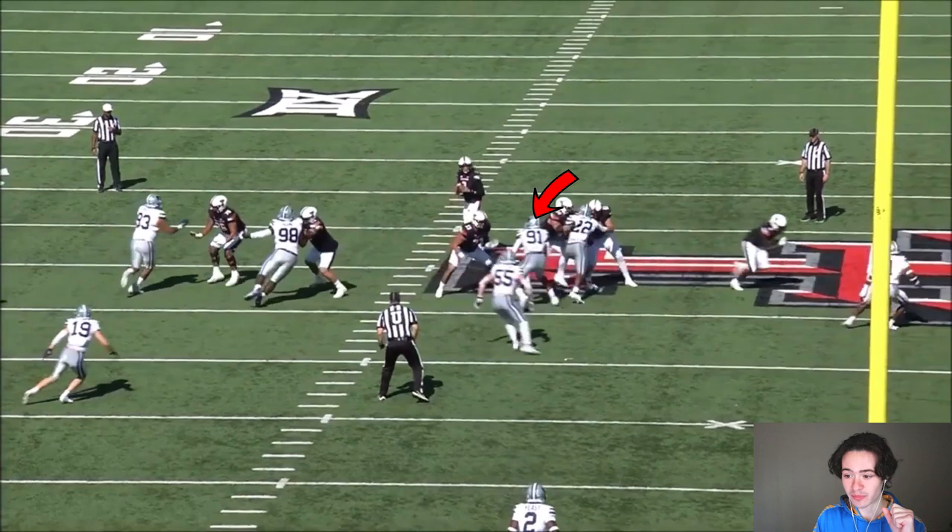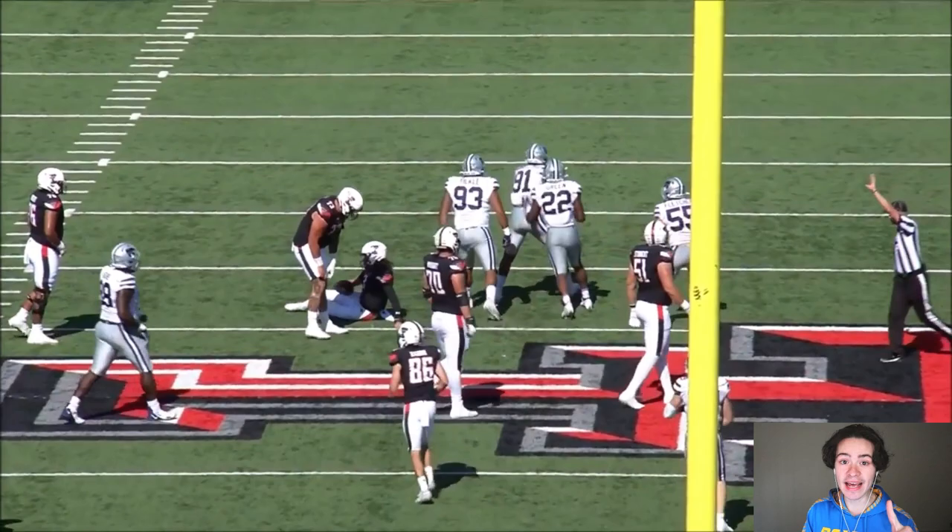I'm not going to be able to get as good of an edge player later in this draft as I would a tight end, so for that reason I'm taking Felix Anudike-Uzoma — a really good bendy edge player that can play on all three downs. He's going to learn a lot behind Khalil Mack and Joey Bosa. Welcome to the team!